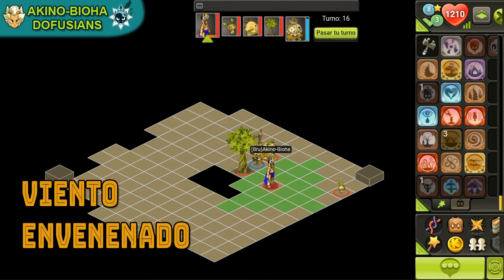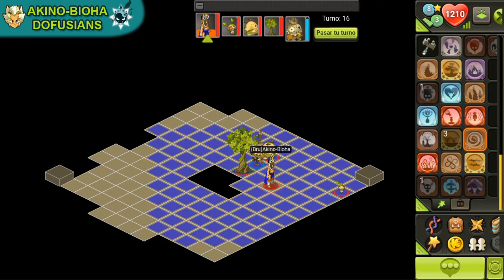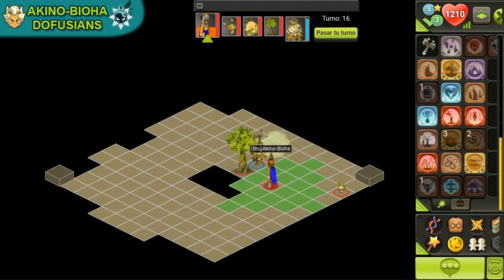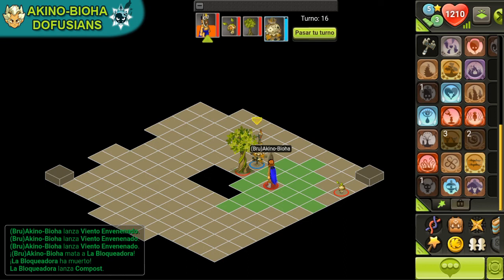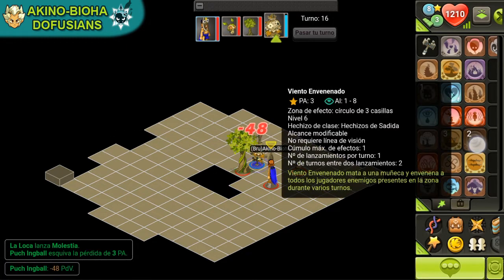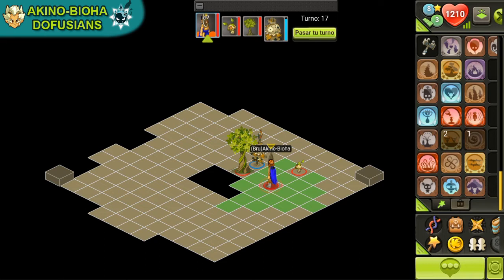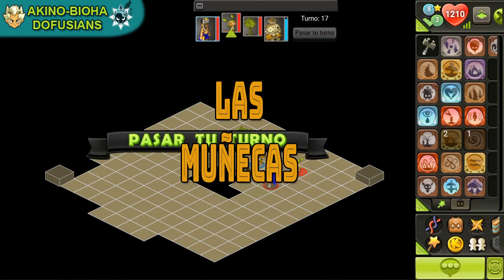Y ahora Viento Envenenado. Este hechizo también cambió bastante. Ahora se lanza sobre una muñeca o sobre un árbol, matando al objetivo, pero provocando en zonas de 1 a 3 un veneno a todas las entidades que estén alrededor o dentro de esa zona, un veneno de tipo tierra que dura 2 turnos. Tiene la ventaja de que si se lanza sobre una muñeca, le devuelve un PA al lanzador.